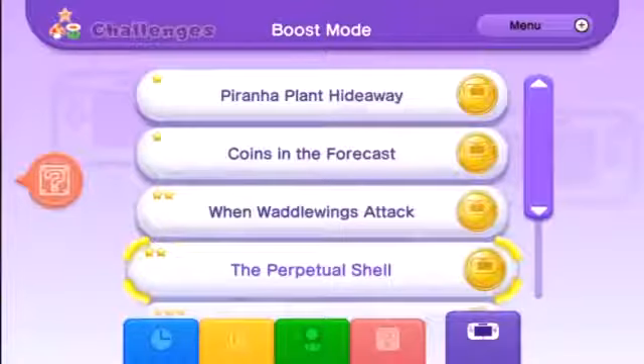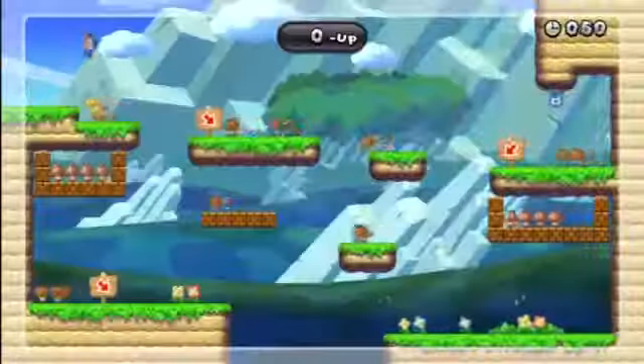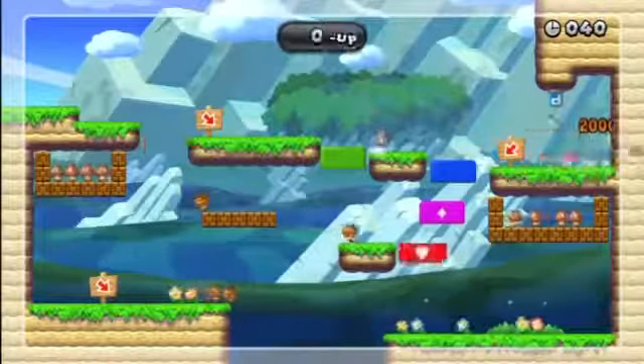Hey guys, it's Abdallah back again with another boost mode challenge. This one's called the perpetual shell, in which we've got to use the boost blocks in order to earn one-ups with the shell. So if you're Mario up top, throw your shell while your partner makes a little bridge all the way down for you.